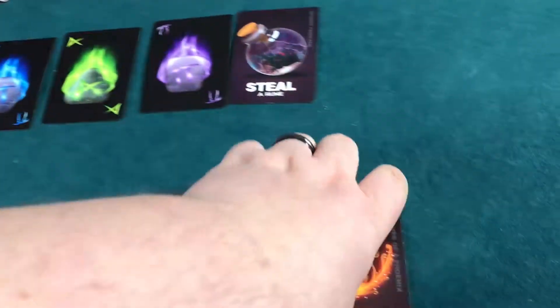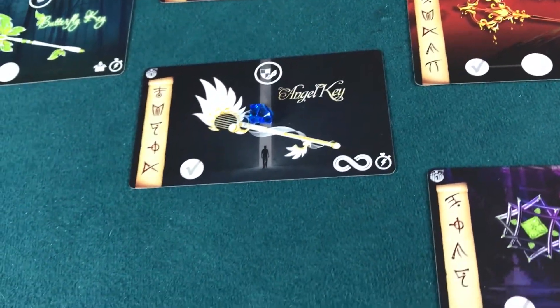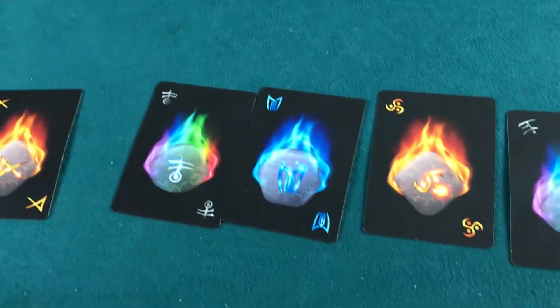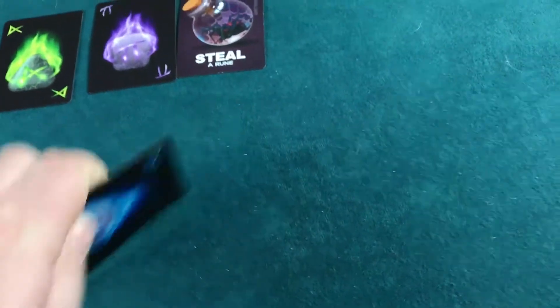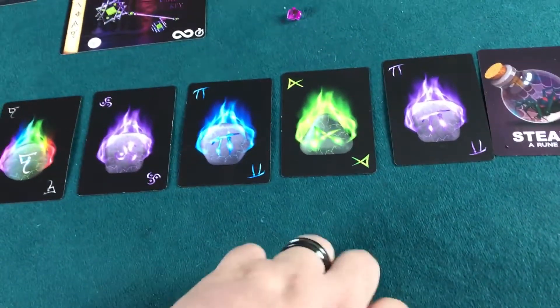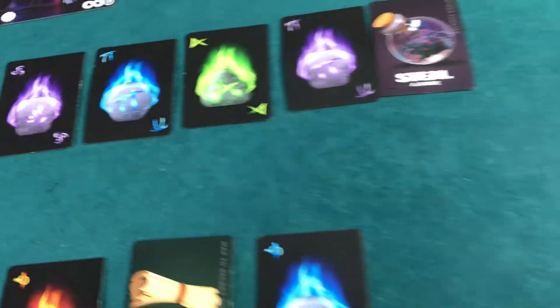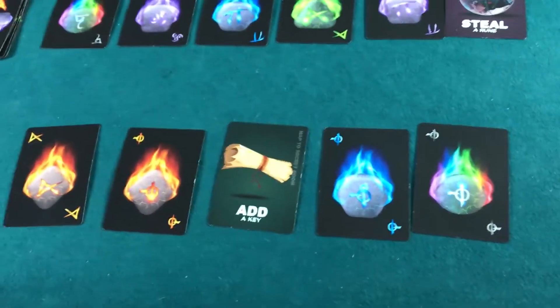We're looking for that negative Phi, so we play the discard and redraw. We burn four cards and draw four back. Hey — negative Phi! That's what we needed. There's also an add-a-key card, which isn't incredibly useful right now. And then another negative Phi — and another negative Phi! Oh my goodness.